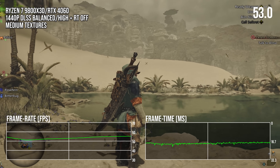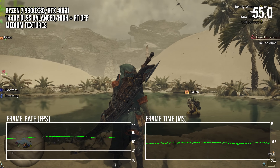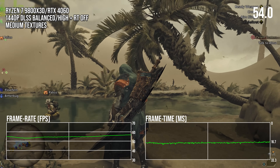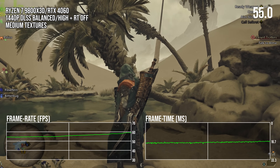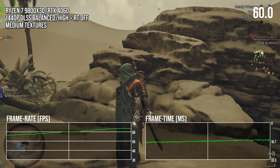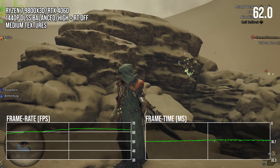Slowly panning the camera creates a very different performance experience even though you're looking at the exact same things. With the camera moving slowly, frame times are normalized. The frame rate graph is not showing that sinusoidal behavior even over an extended period of time.